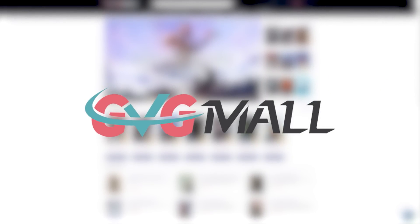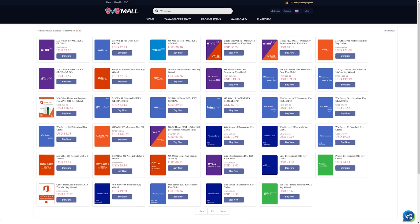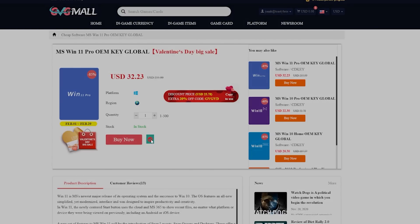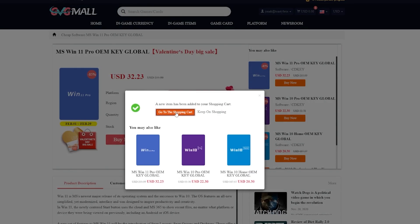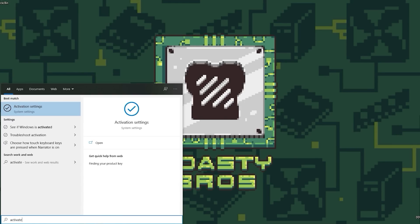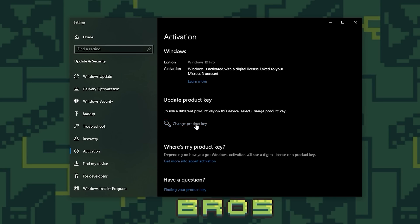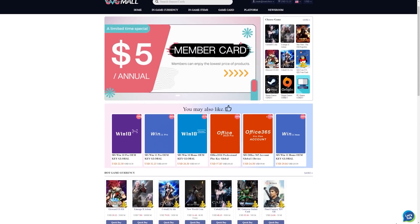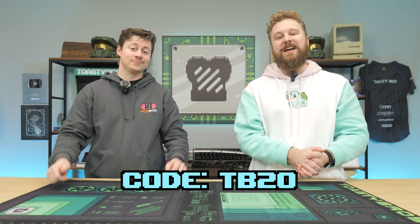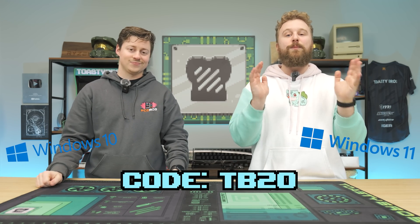Attention PC builders, do you want to save money on your Windows activation? Today's video sponsor, GVG Mall, has you covered — an awesome online marketplace with game keys and Windows licenses. You literally just buy a key on GVG Mall using code TB20 to get a really good discount, then copy and paste the key into Windows and boom, you have an activated version of Windows. You can get Windows 10, Windows 11, and a bunch of other keys at GVG Mall. Use code TB20 on checkout to save money.